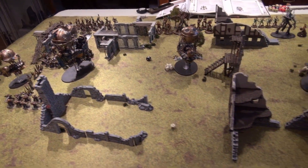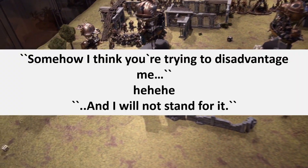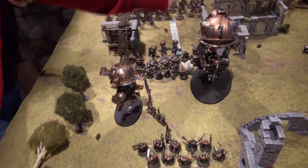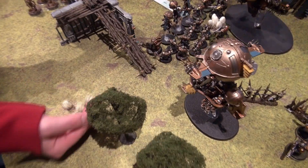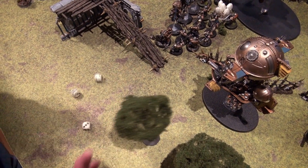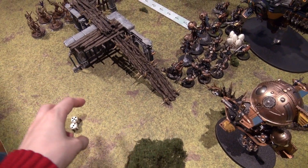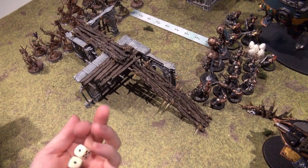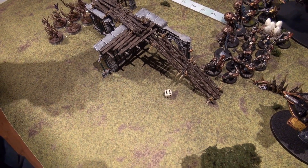Now let's start the fun part — the Shooting Phase. Starting with the ships: Aether Shock Torpedoes into the Dryads — 4 Aether Shock Torpedoes, hitting on 4s, wounding on 3s. Aether Shock Torpedoes are AP minus 1. The 20-model group of Dryads has a bonus because of their numbers, bringing saves to 5+. One saved, one saved. D3 damage — that's 3 damage.